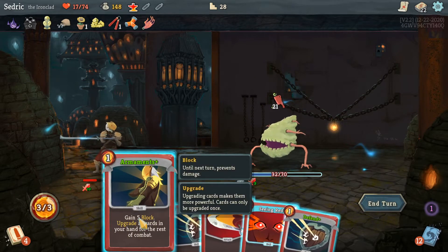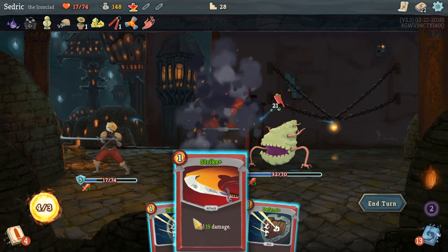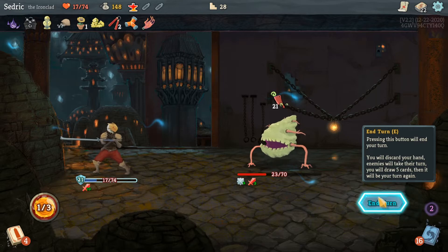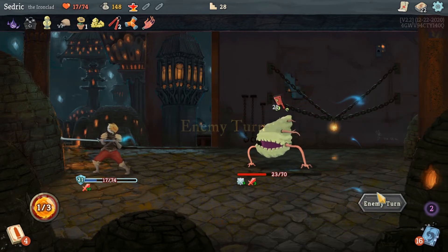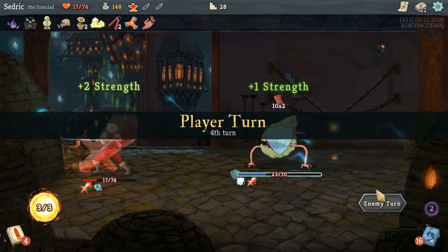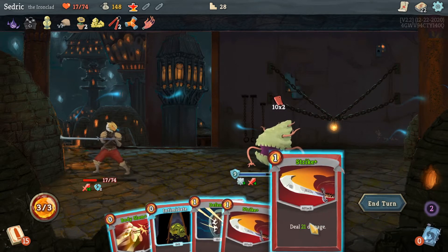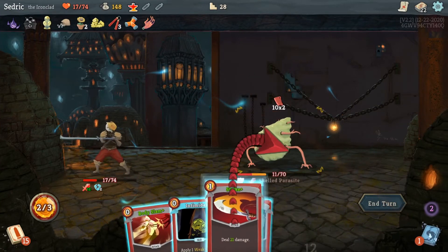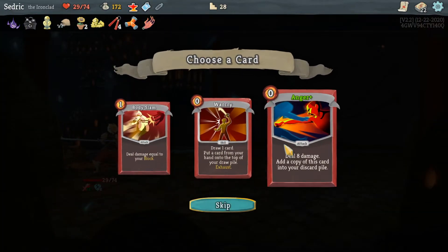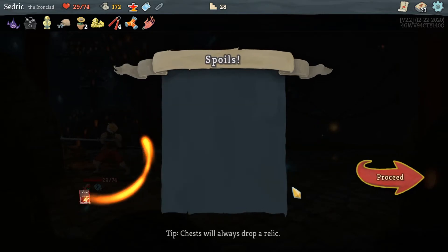We're going to Armaments, defend, defend, and Strike — and hope for the best. I got exactly 21 damage to block — wow, that's insane. We're gonna Strike, Strike, Strike. Anger — deals damage and adds a copy to the discard pile. We're gonna take Body Slam all day.